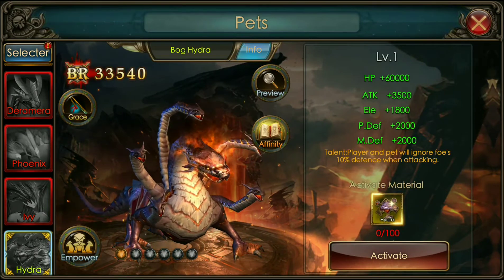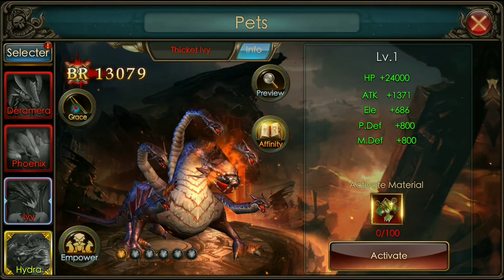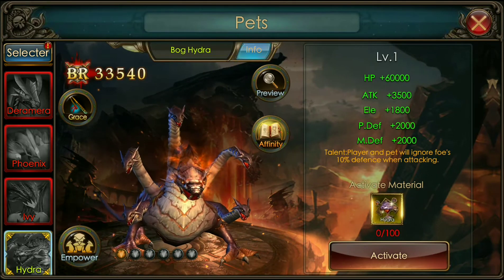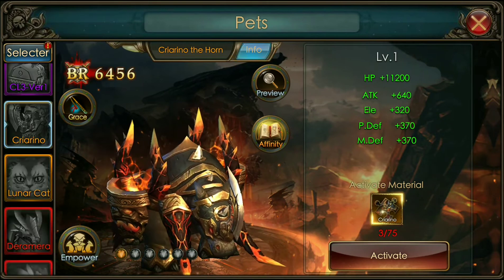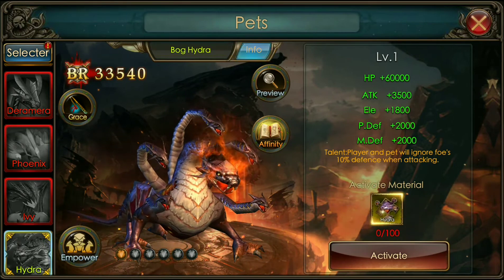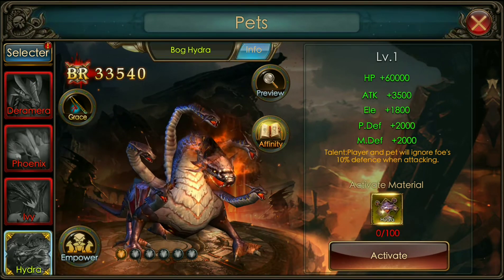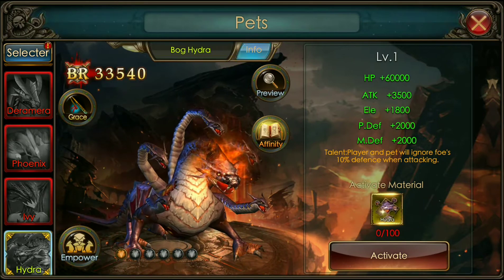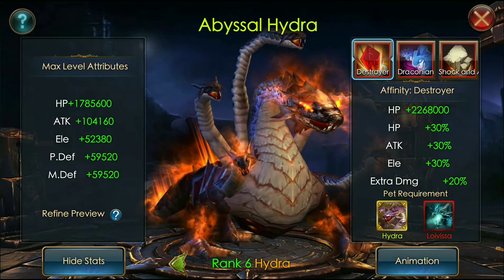Check it out — the Hydra! This pet is above mythic. There's a new color as you can see — it's yellow. Legendary pets are orange, mythic is red, and this yellow design is above mythic. As you can see, it costs a hundred to activate.